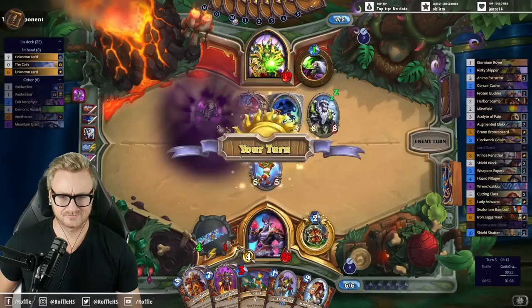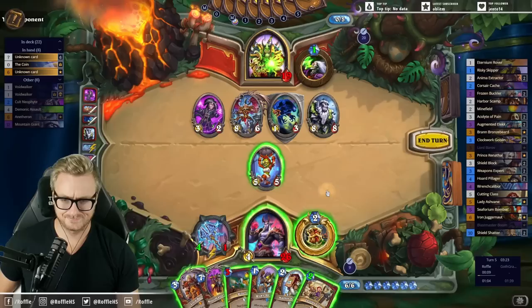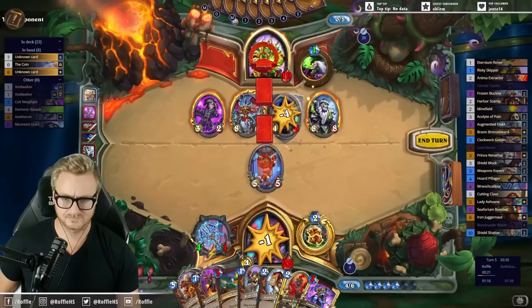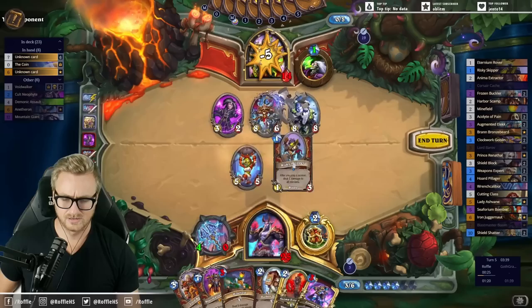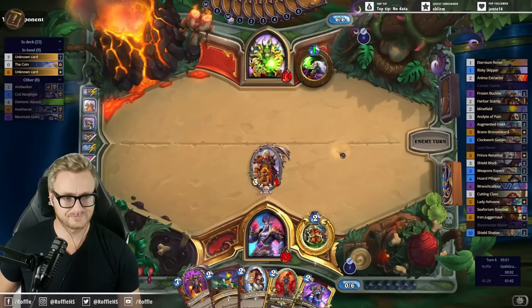Okay, this is not great positioning for the Battlemaster, but it doesn't look like it's going to matter. They have enough bombs to cover their health, but they do have to draw them.